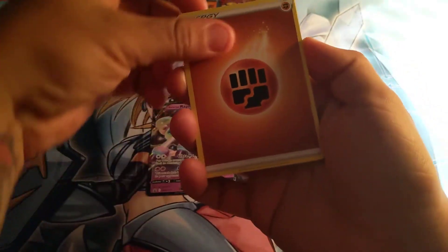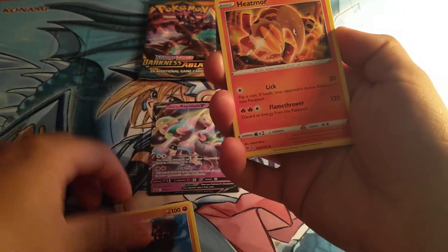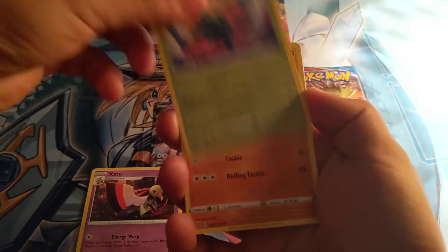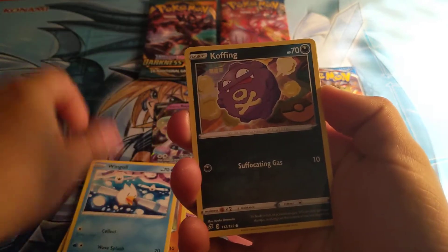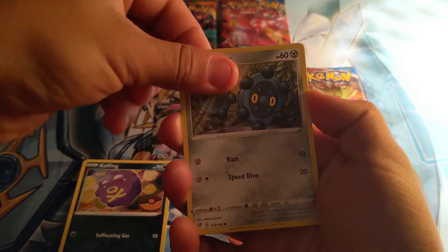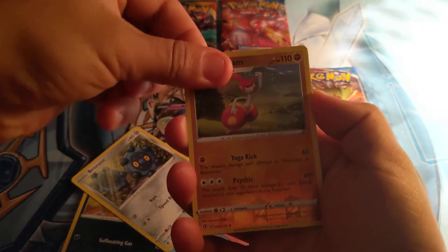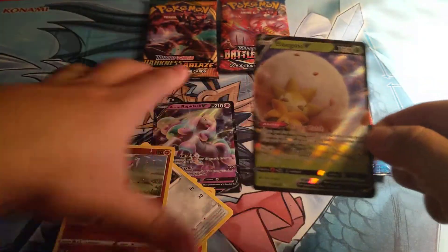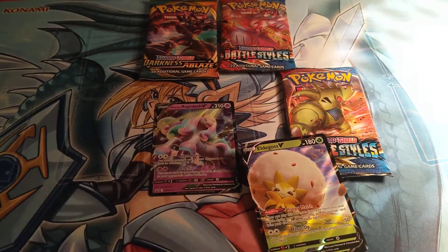All right, we got Fighting type. Caracle, Heatmor, Zarude, Scyther, Nosepass, Wingull, Cofagrigus, Bronzor, Medicham — reverse — and Eldegoss V as our first hit. Nice, let's get a sleeve for that one.